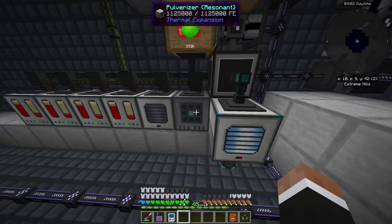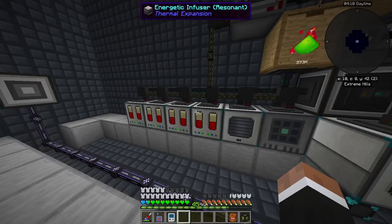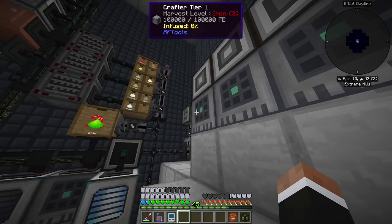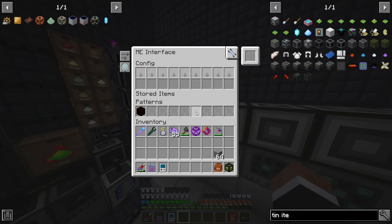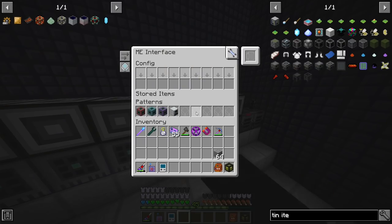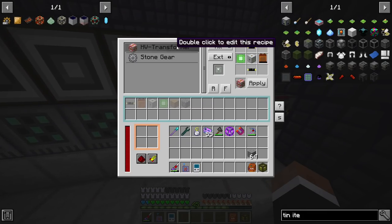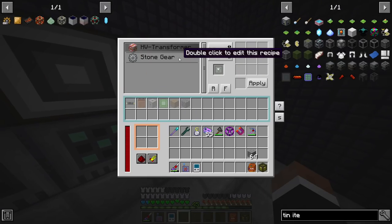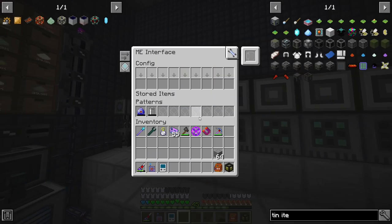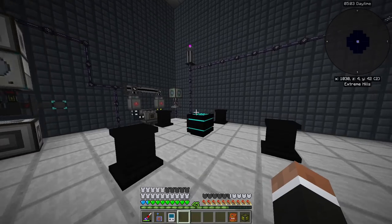Then I have a setup to make rich phyto-gro and turn it into flux phyto-gro, which powers farming in the phytogenic insulators downstairs. Over here there's some repetitive crafting that the ME system has trouble making in large quantities — for example, generators making stone gears and HV transformers. The ME system for some reason doesn't like the HV transformer recipe, so these run independently.